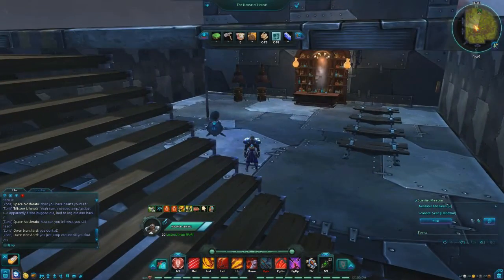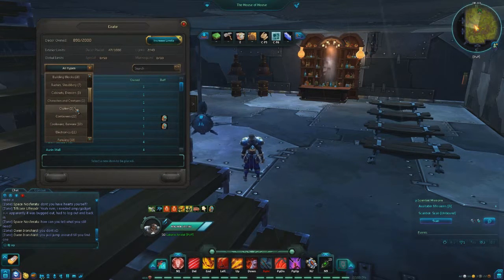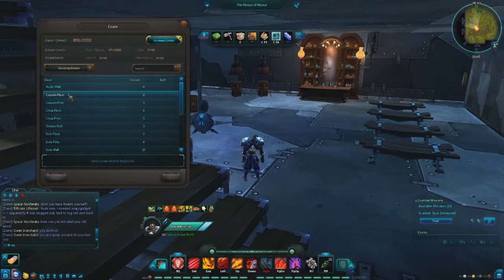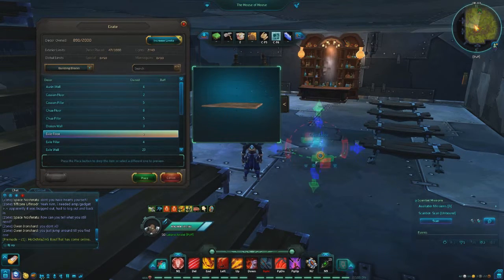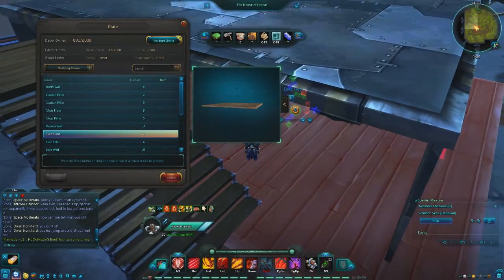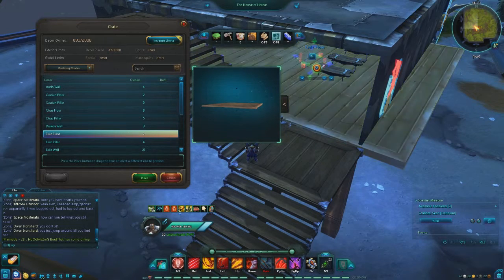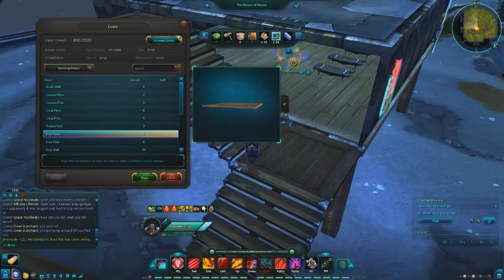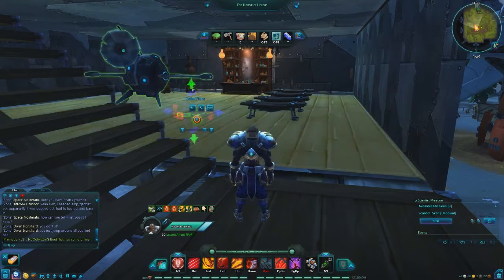Maybe I should change the floor — maybe I should change the metal floor. The housing system makes you think, right? It makes you think. And obviously I can't do two things at once — I can't think about changing the floor and everything else at the same time. Do I want the floor to be wood? It gives it a more Exile feel and less of the space feel. I'm gonna place that for now just to kind of get a feel for it — I know it's clipping with all the stuff right now.